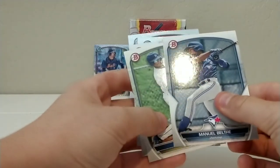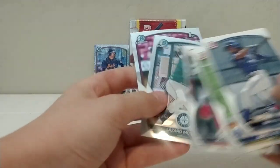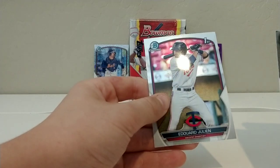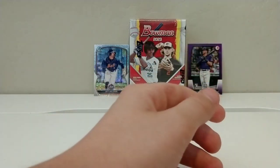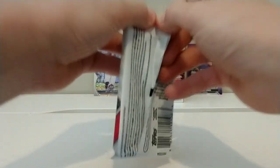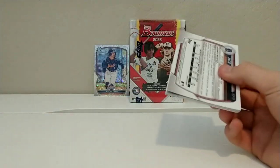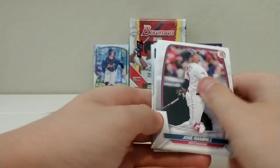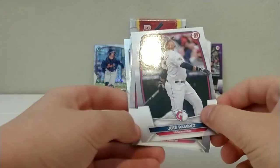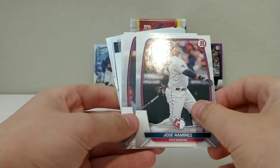Pete Crow-Armstrong right behind him — another good prospect, number 21. Good pull so far in this box. Emmanuel Beltre first Bowman. Peyton Graham. Luzardo Montez first Bowman Chrome. And Eduardo Julian. We are getting some really good cards out of this first blaster. In our last video we didn't even pull a single numbered card, and now we've pulled two already. I don't think in my years of collecting baseball cards I've ever pulled two numbered cards out of any blaster before, in the same box.